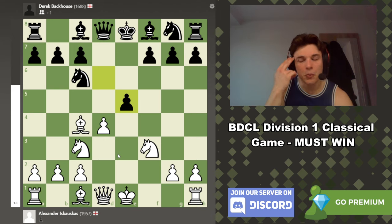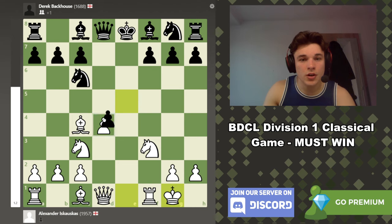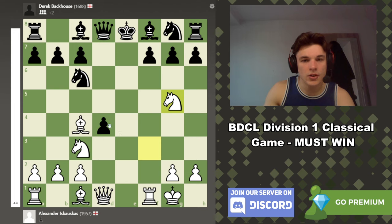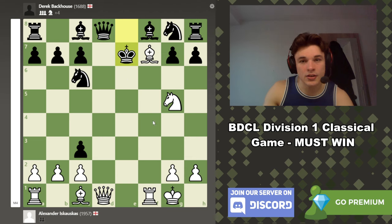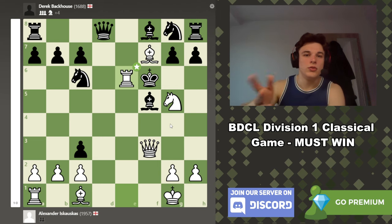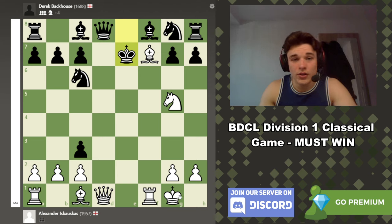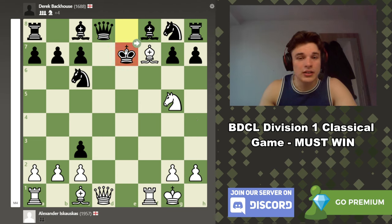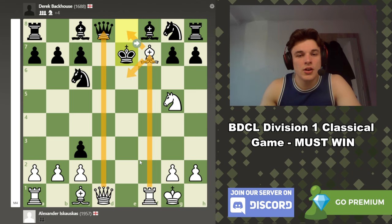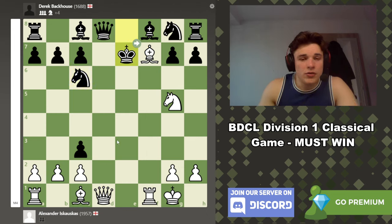I'm letting my opponent take on e5 if he wants to — the computer gives Bc4 a higher evaluation than Bb5. I know this position: if d takes e5, I'm going to castle, and you can't continue taking because of Ng5. If you continue taking pieces, you're getting mated. I didn't calculate this entire line because I don't need to — it is so obvious. You're a piece down but you should be confident you can checkmate your opponent here: the king literally has no moves, everything in your attack is defended, your opponent isn't developed whatsoever. Game over.